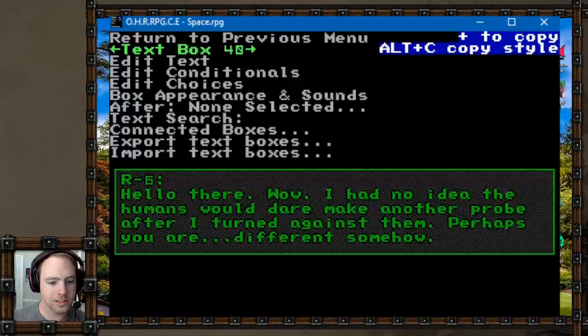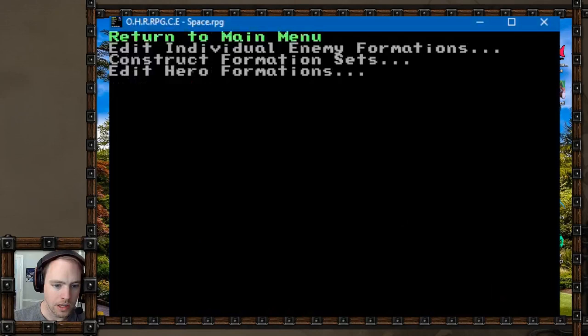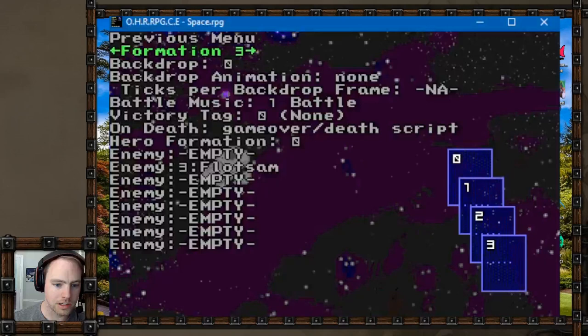And here's R6: 'Hello there. I had no idea the humans would dare make another probe after I turned against them. Perhaps you are different somehow.' That's the last - that's all she wrote. Apparently once you beat up the R6 probe to make it stop malfunctioning, it turns back on, joins you or whatever. For the flotsam, you can make the battle music just play the space ambient music, which is kind of nice.